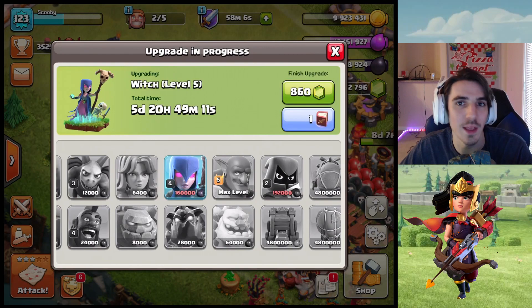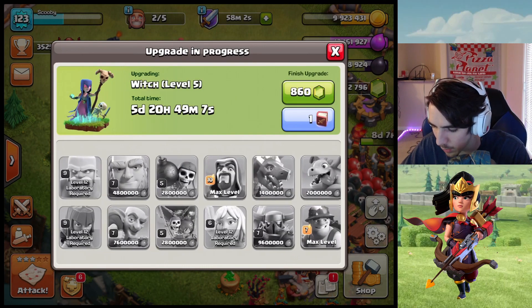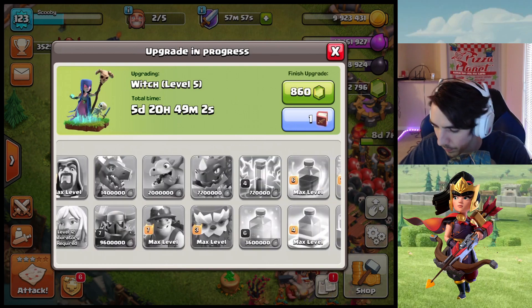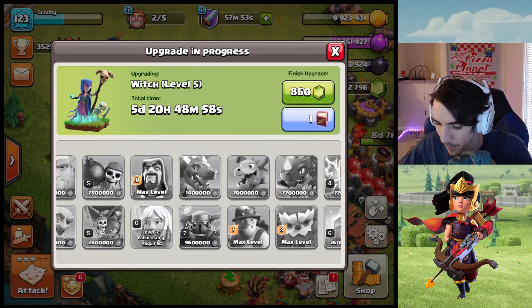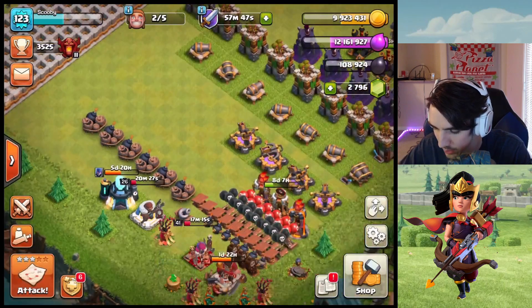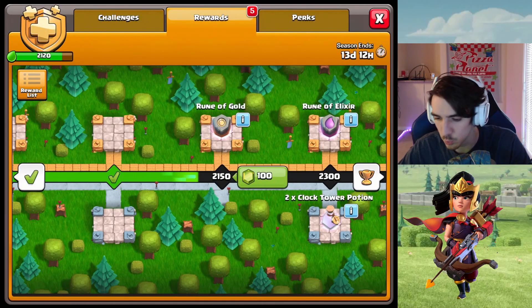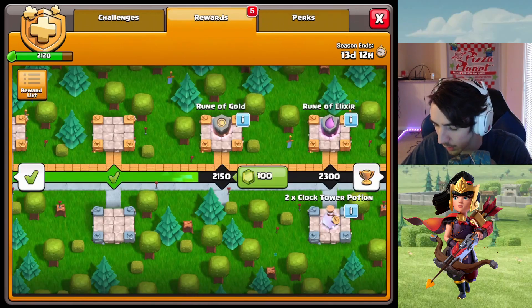Those maxed-out witches are really, really good. I'm thinking about what I want to do next in the lab — I think I want to do Balloons because I want to start doing LaLoonion. I mean, we did talk about using Bow Witch — I have max Bowlers and max Witches. I might need to continue doing the Giants; they only go to level 10, so I've only got a couple levels more to go. Then I can switch up to Bow Witch, Drag Loon, LaLoonion, or whatever.